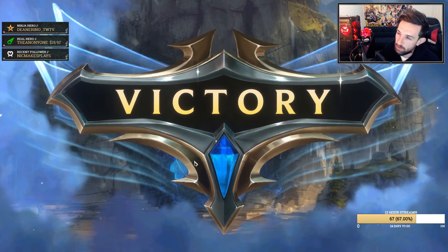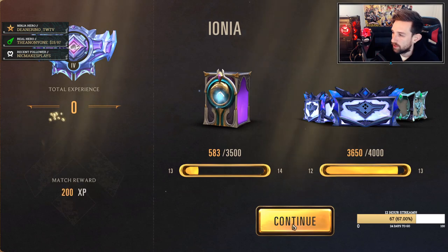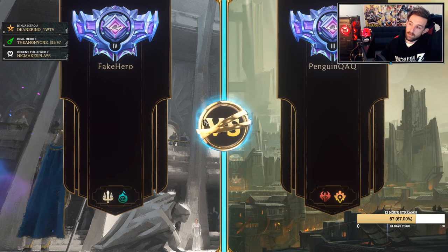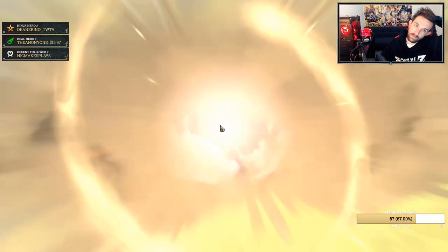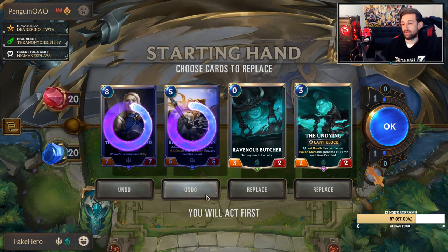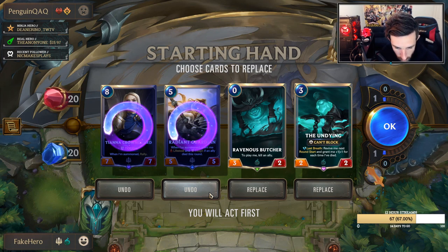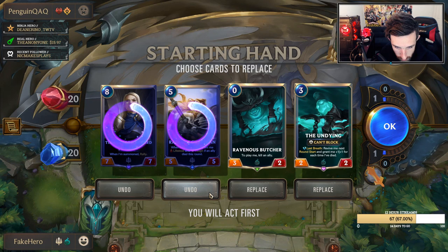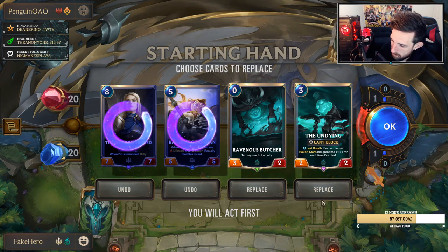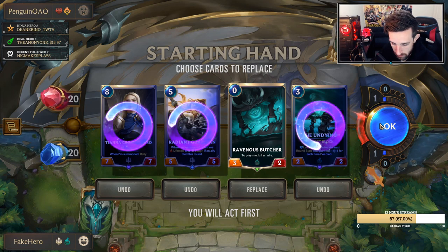The one card that could have got him there was the possible Decimate in hand — I took a bit of a risk there. But then he would have also had to top deck the burn exactly, which is not always going to happen. Are we going to get as lucky as we did before? I don't trust myself to keep Undying in the opening hand. It feels like a very bad idea.